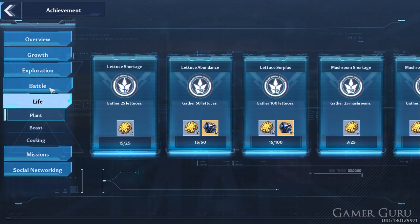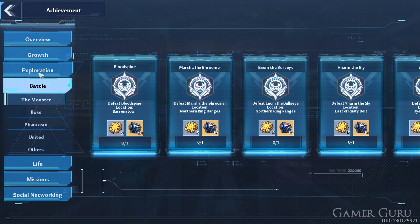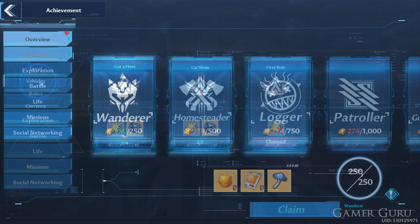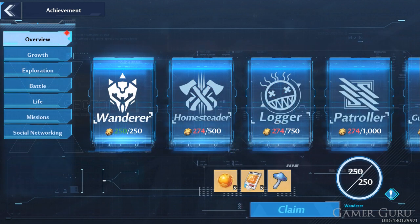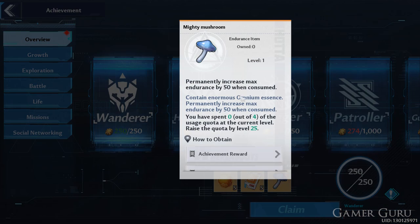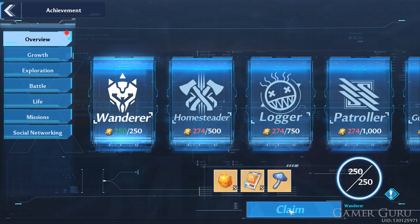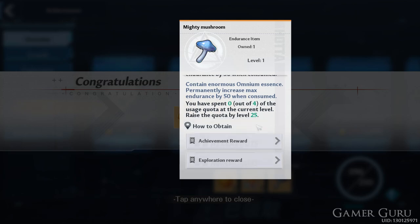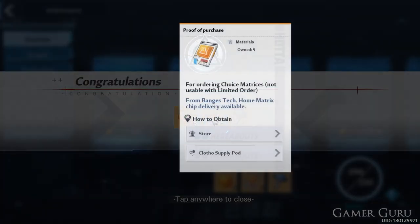Each time we complete any of these achievements we can claim these rune reward achievement points. If we go into the overview we can see for the first main category we need to collect a total of 250 runes. As we progress through these main overview achievements we can unlock gold nucleus, proof of purchase, and the third item — the Mighty Mushrooms.